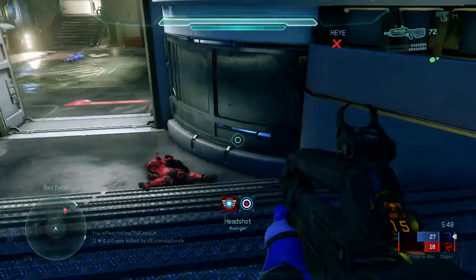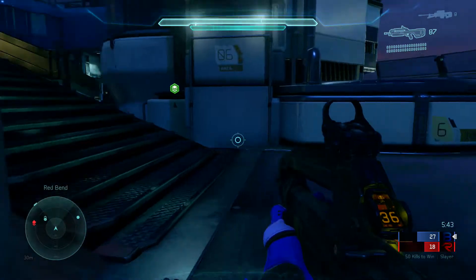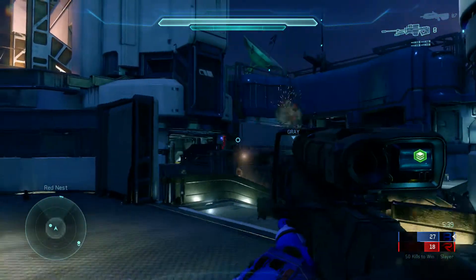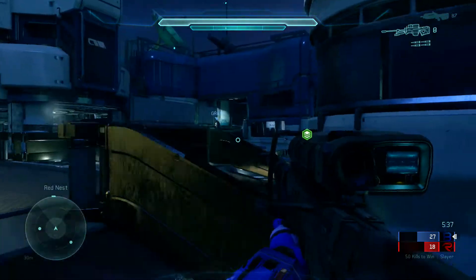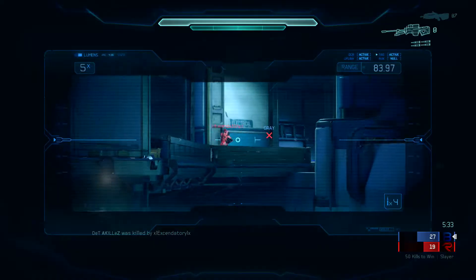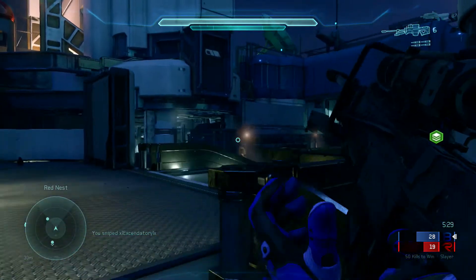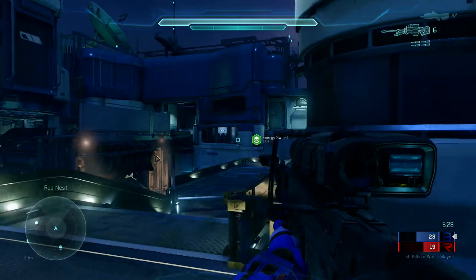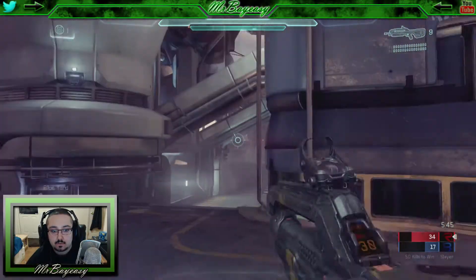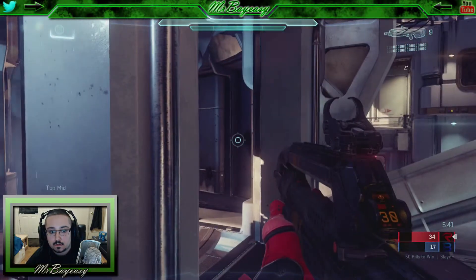I figured I might as well run over there and suppress them, put a lot of fire on them to make it harder for them to get the sniper or to come away with damage. Now we're transitioning into angles — you're going to see some really good sniper angles you can use. I was using the hover ability right here and unfortunately missed the second shot, but you can see that's a great spot to hold from — you can see that entire area just from a small set of steps.